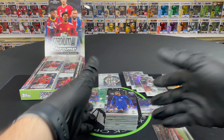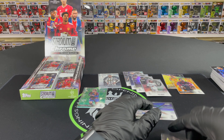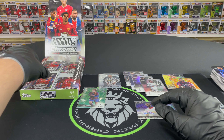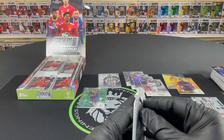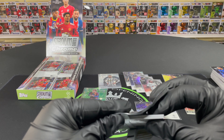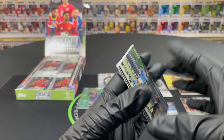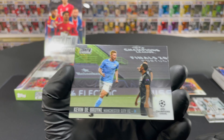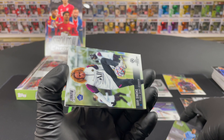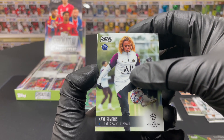All right guys, let's jump into the last nine packs. So far so good — we got the two guaranteed cards already: the Amadou Haidara chrome signature, and the orange yellow electric wave for Raheem Sterling. So now we're basically just hoping for some nice inserts and numbered cards. Kevin De Bruyne there — not bad at all. And Xabi Alonso — not bad, we'll sleeve that one up.